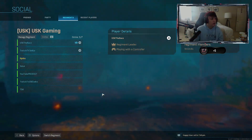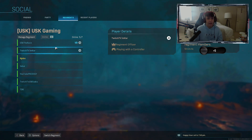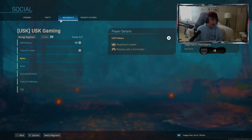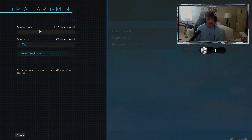With that out of the way, let me show you guys how to change the color of your clan tag. You're going to have to delete all regiments that you're in — well, the regiment that you created. After you do that, go to 'Switch Regiment,' create a regiment, and you can type anything in there.